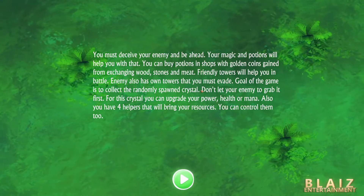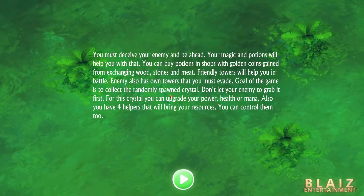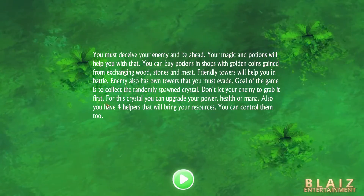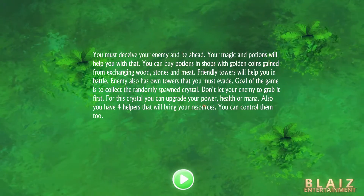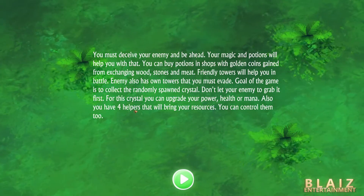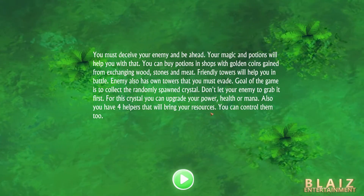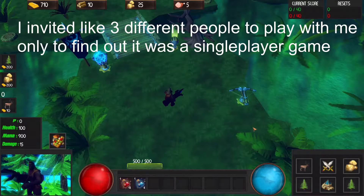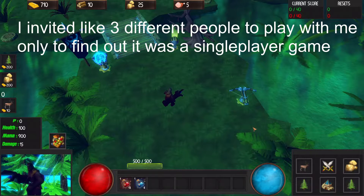The goal of the game is to collect the randomly spawned crystal. Don't let your enemy grab it first. For this crystal, you can upgrade your power, health, or mana. You have four helpers that will bring you resources, and you can control them too. I thought this game was a multiplayer game at first because it was called 1vs1, but I never had an option to queue with someone else.